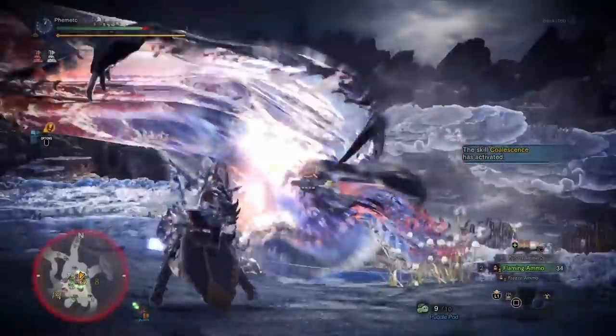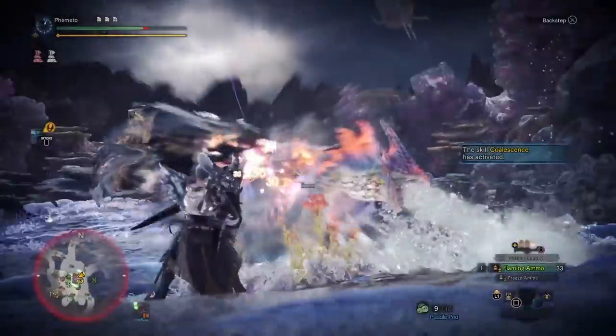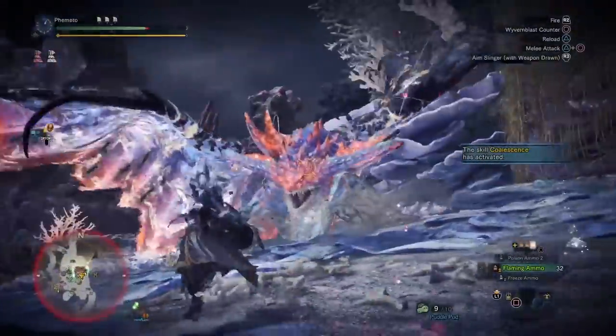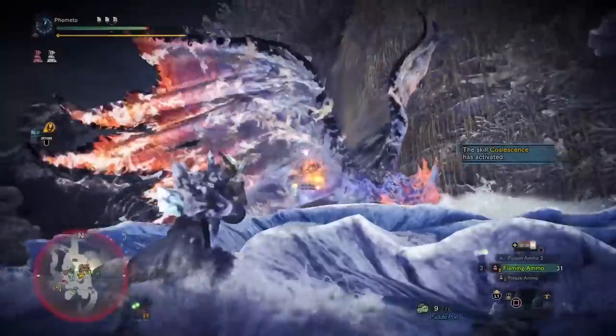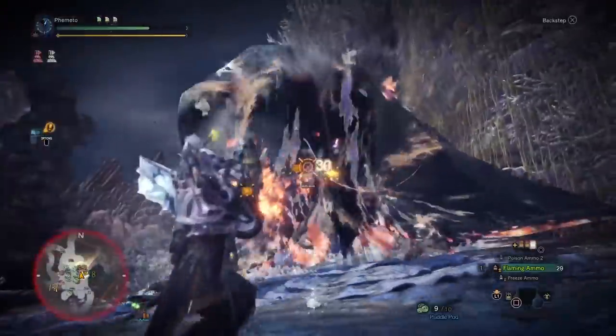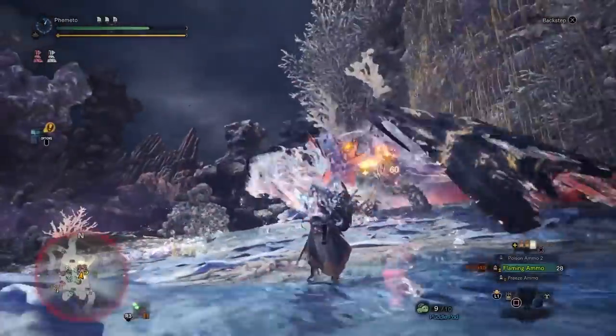Hey there hunters and welcome back to the Gunner's Guild. Today we're going to talk about a specific armor skill — Coalescence. I'm not sure why more people aren't running this skill or talking about it, but it's a really good skill, so that's what we're gonna go over today.